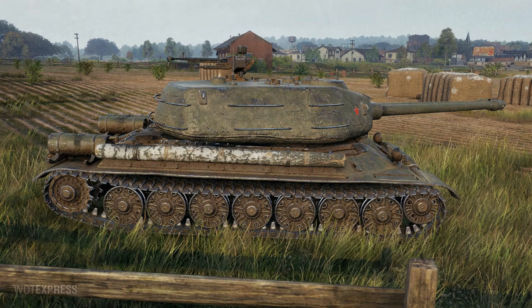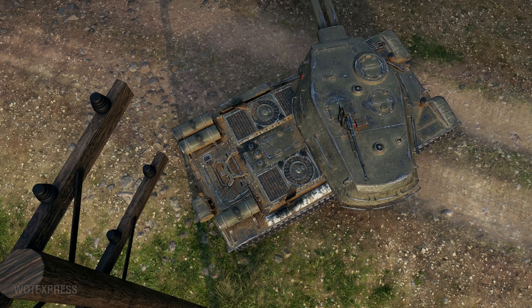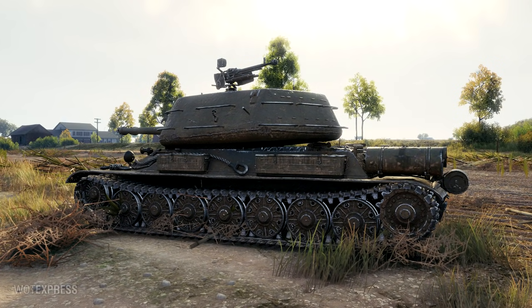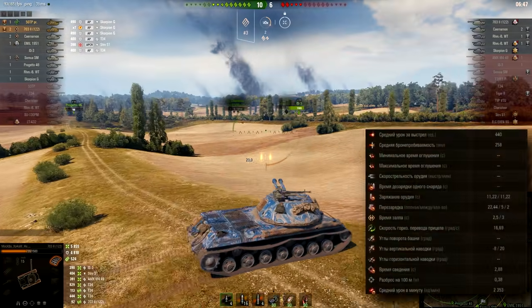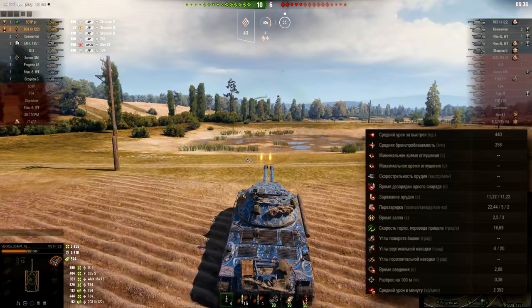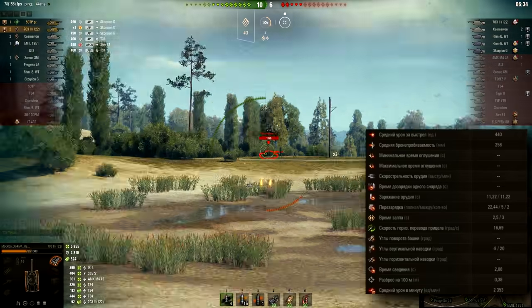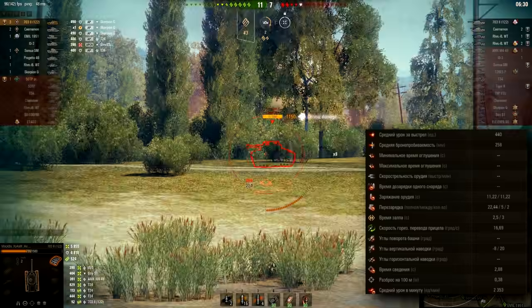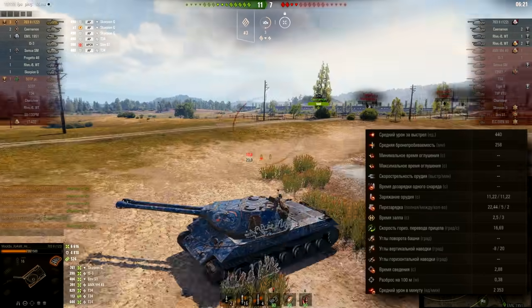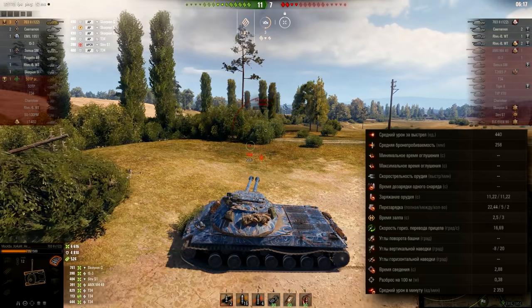440 alpha damage means 880 on average if you use the double-barrel shots. You could even see 1,000 damage shots from this gun. If you use AP, you were able to one-shot many lightly armored tanks in this game. 258mm of penetration for 440 alpha damage at Tier 10 — not the best, but this tank is kind of special. Reload time is 11.22 seconds for a single gun, 22.44 seconds for both guns, 5 second cooldown between shots — buffed from 5.5 seconds.